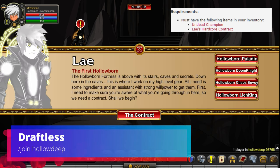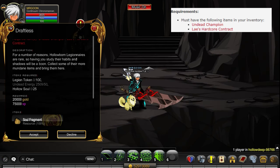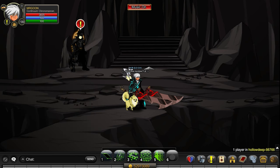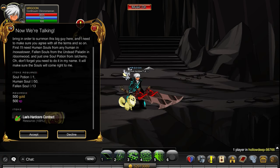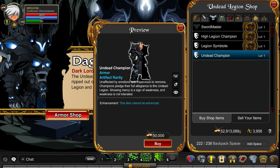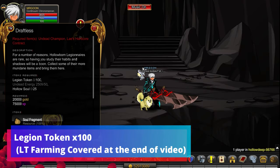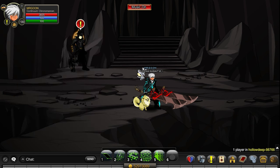Let's get into this Graftless quest at Hollow Deep. You will need Undead Champion and Dage's hardcore contract in order to accept this quest, and as you can see you'll be getting soul fragments — make sure you accept them and are not deleting the items. The hardcore contract is a reward from the 'Now We're Talking' quest; you've probably already got that in your bank. The Undead Champion is another pre-requirement from the Legion shop — you can buy it for 50,000 gold. Once you've got those, you can accept this quest and you'll need 100 legion tokens.